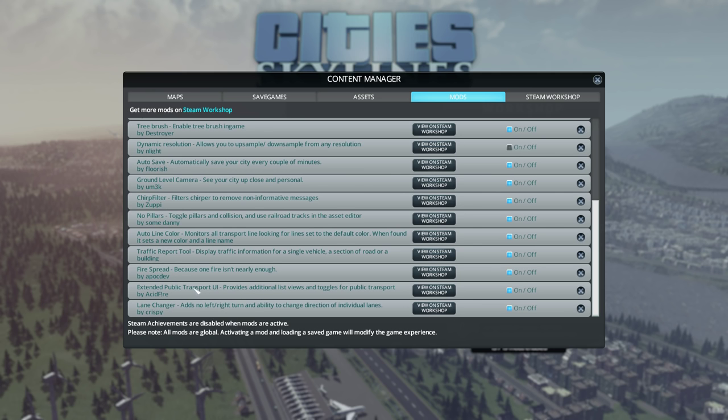Extended Public Transport UI — very nice. Fire Spreading. Traffic Report Tool is the other tool I showed you in this video to show you where everyone is going. It gets a little bit messy if you click on a segment of road, but you can also click on a single car and just see what that particular one does. Automatic Line Coloring — so every transport line is a slightly different color.